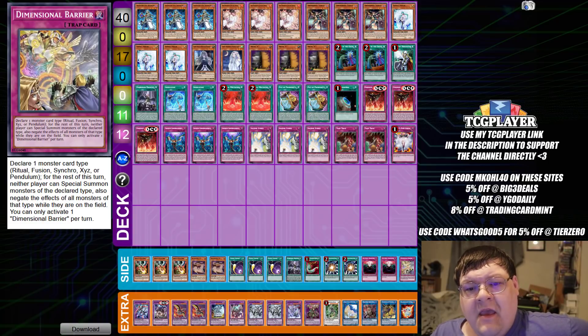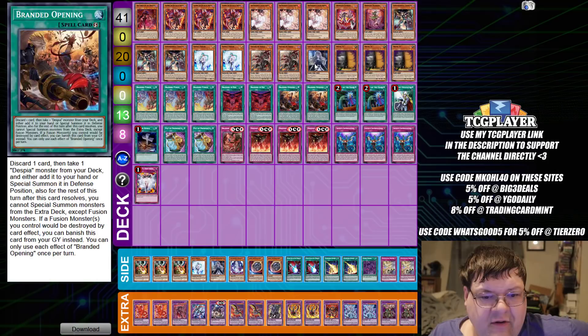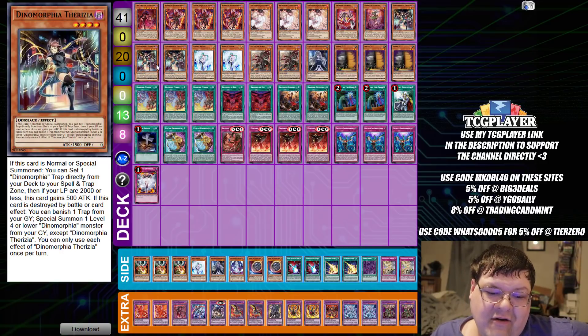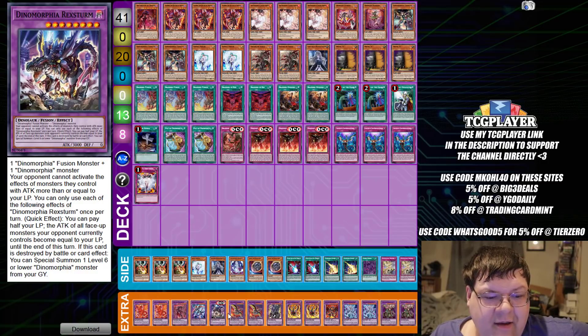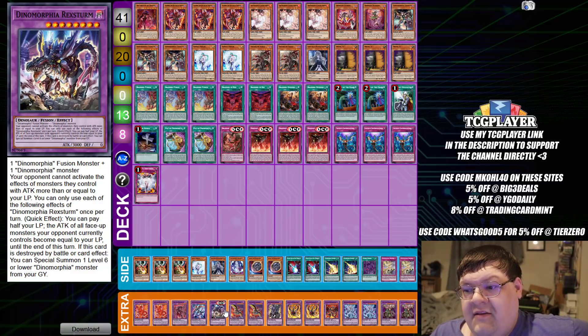Next up — Thirzia back at it again here, ladies and gentlemen. This time we wanted to play a branded package with Thirzia, because the cool thing is you still get all of your special summons. This guy being a generic floodgate monster to power down everything and force the opponent to not be able to activate effects is such an insanely powerful effect. It really is no fun to play against, to be honest. For as much as I've played Dinomorphia, this card is amazing.